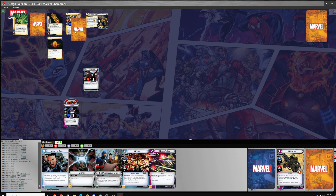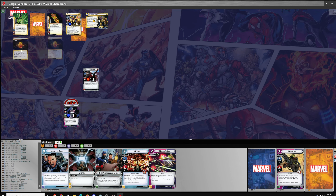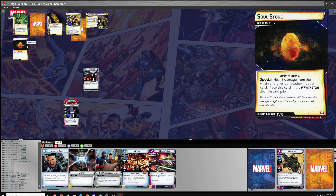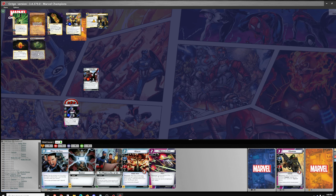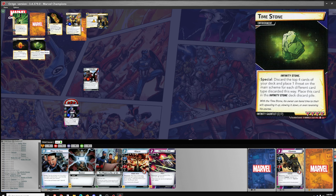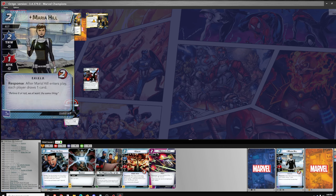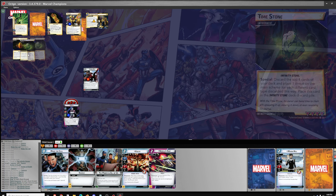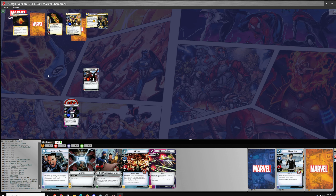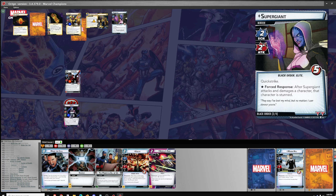How many cards are left in the encounter deck? Eight. And when Thanos activates, put the top card into play. That's not an 'after,' that's a 'when,' so it should be two Infinity Stones this time. End of this activation — discard the top four of your deck and place one threat for each different card type. Ally, upgrade, upgrade, upgrade, ally — that's two threat. Then we have one encounter card, Supergiant with Quick Strikes — that's two damage.